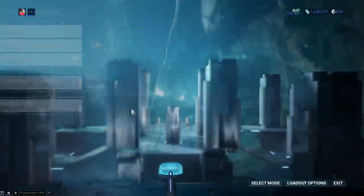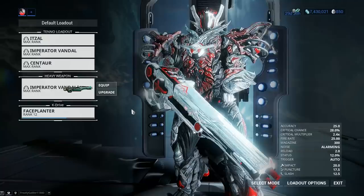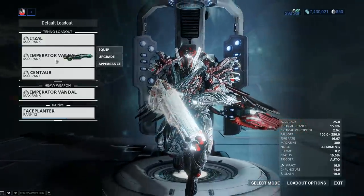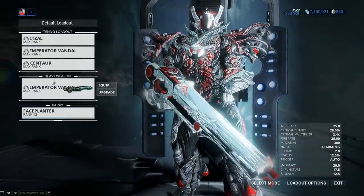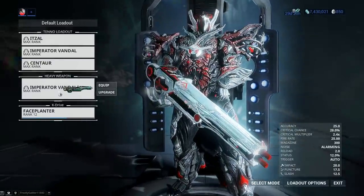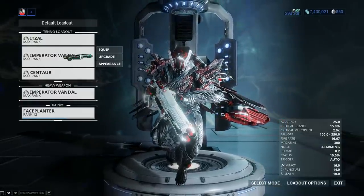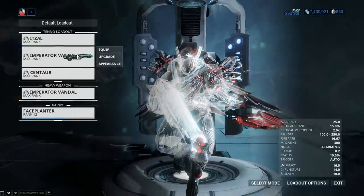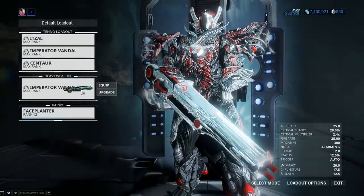Let's take a look at stats when it comes to Atmosphere mode versus Archwing mode. All of these weapons have an Archwing mode and a Heavy Weapons mode, or better said, an Atmosphere mode. Normally the Imperator Vandal has 15% critical chance, but in Atmosphere mode you get 28%, and you also get a much beefier critical multiplier — 2.4x up from 2.0x. You also get a higher status chance: 12% instead of the base 10%, and a bit of a damage buff as well.